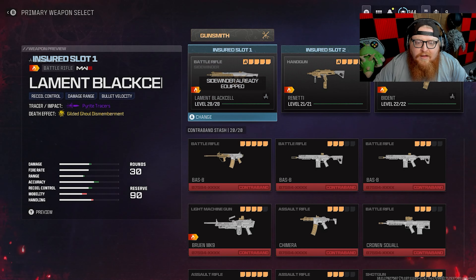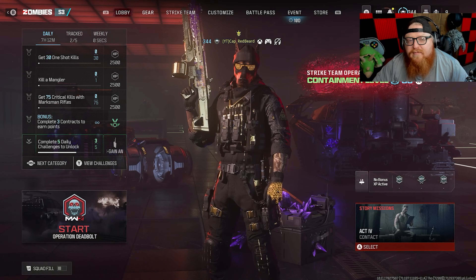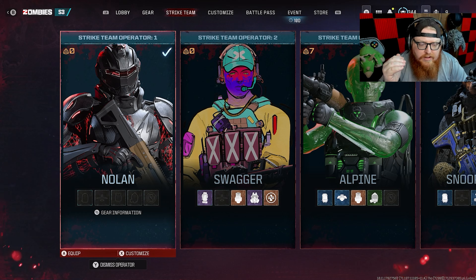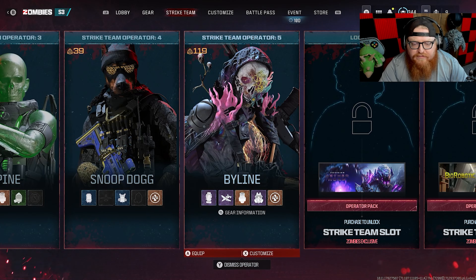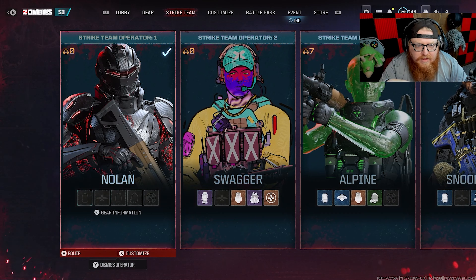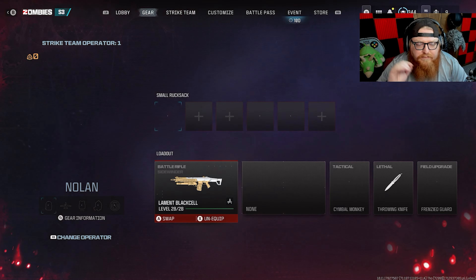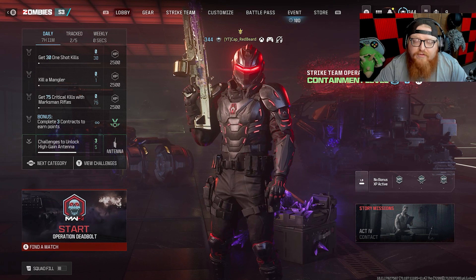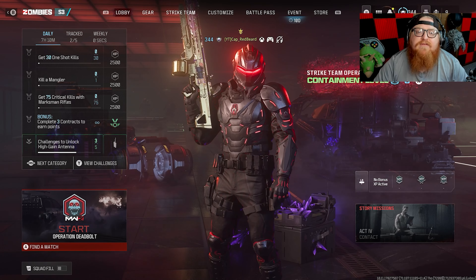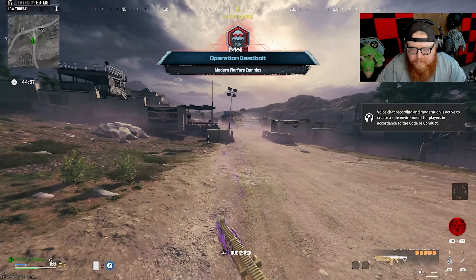I absolutely forgot - somebody had asked me to show them what I do when I start up another character. As you guys know I've been using Byline for the longest time and I've been leveling up Snoop Dogg a little bit here and there. We're going to be running Operator 1 and we're gonna start him from scratch. I'm gonna show you guys what I do whenever I start a new character, since it's been a minute and I've had a couple comments asking me to do that again.